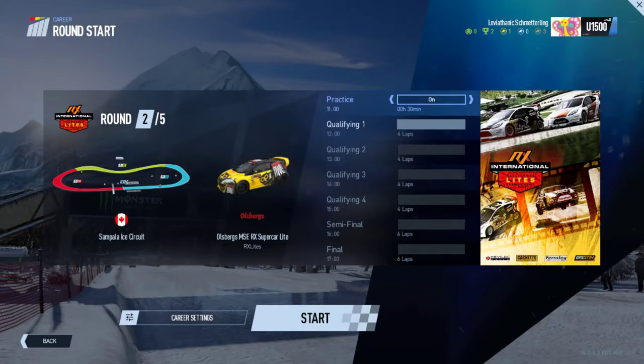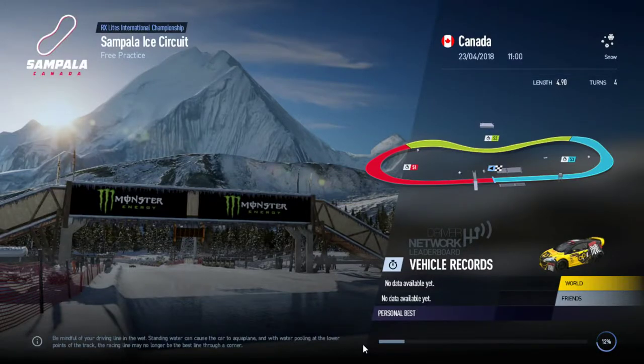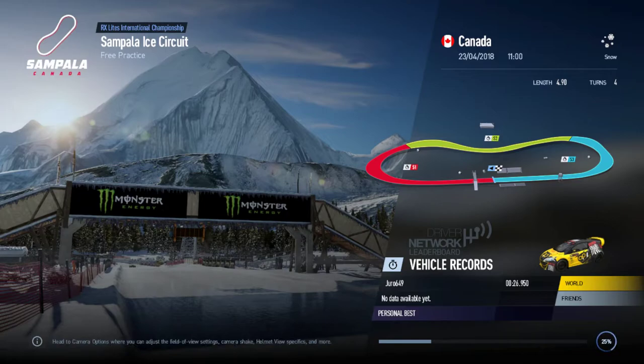Welcome to round two of the Rallycross Lights International Championship, where we're visiting the Sampala ice circuit in Canada — the first time they've driven on ice, so this might be very interesting and fun. The world record there is 26.95 knots, so it's really not that long a circuit — very simple, almost like an oval, but you're turning right, which is different to ovals like Charlotte, Daytona, and Texas.